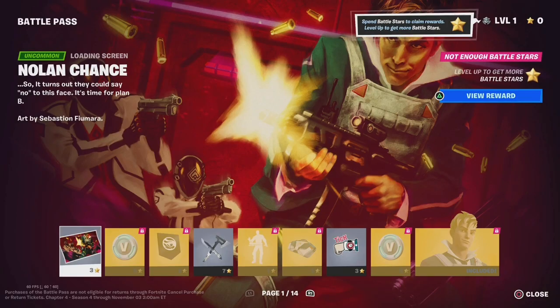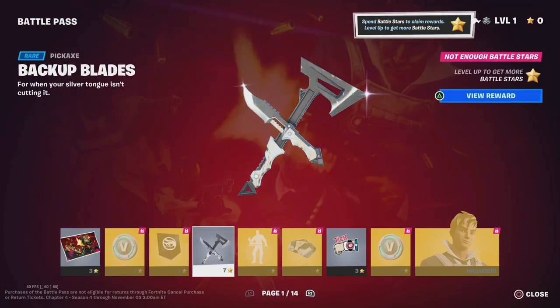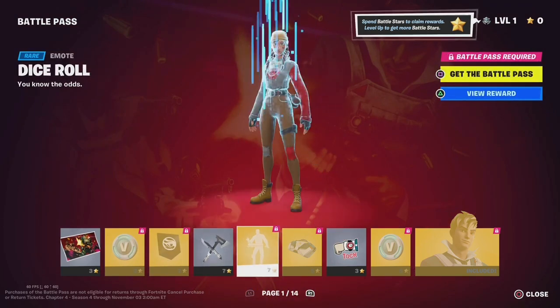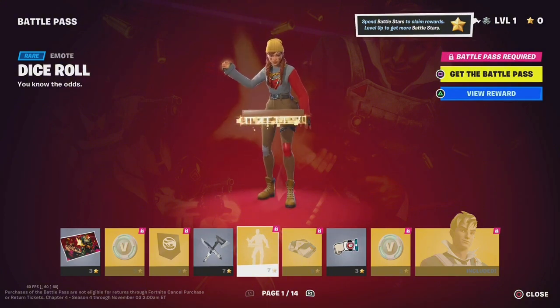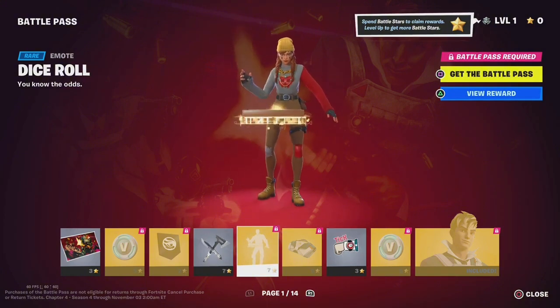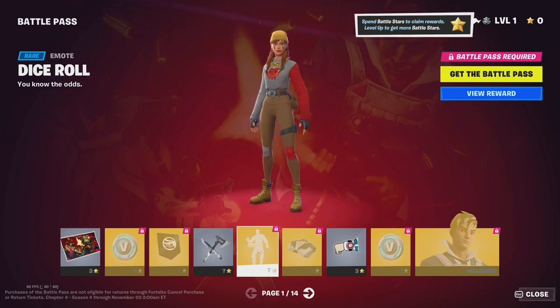In today's video we're going to be looking at the next season's Battle Pass. Noel and Chance — pretty good, pretty good. Some V-Bucks, Banner Icon, Backup Blades. Dice Roll — this is actually a decent emote.